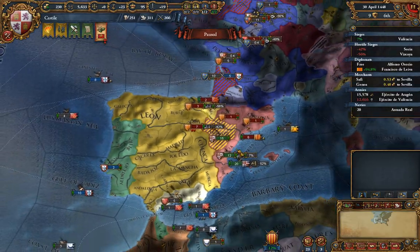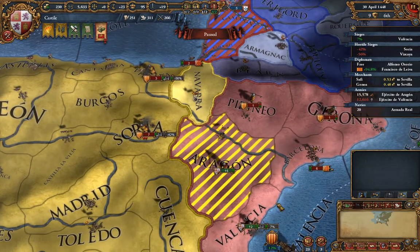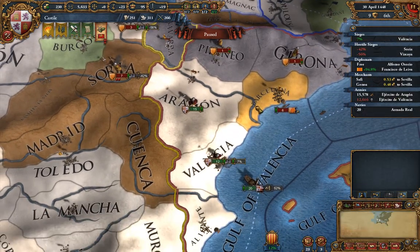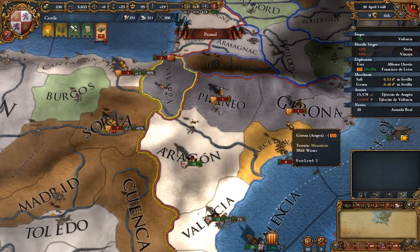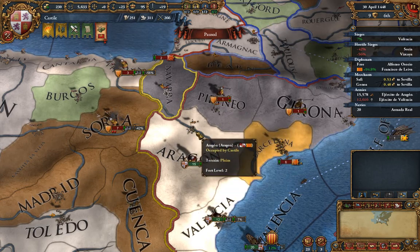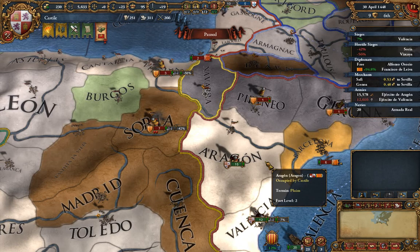Since we're the instigator of this war, we're in complete control of the diplomacy options. Opening our terrain map mode, all of this is plains with a coastline — there are mountains up here which are tough to attack in, especially if you cross a river. Generally speaking, rivers in this game are fairly accurate: if it looks like your troops are going to cross a river, they probably will.